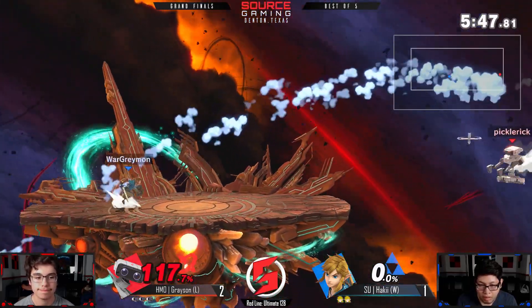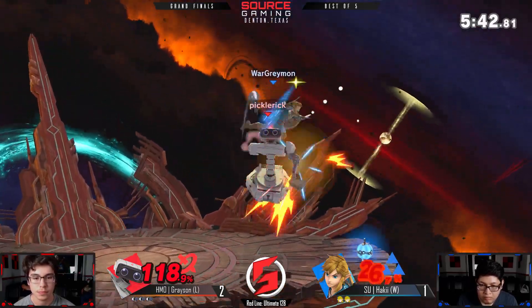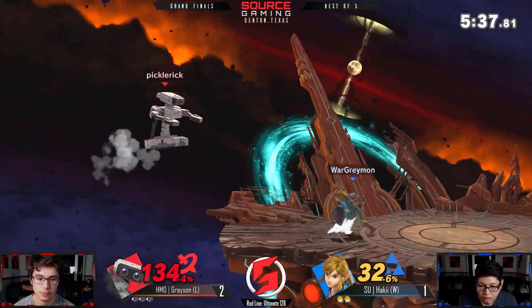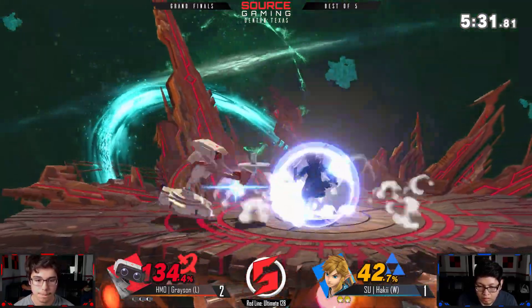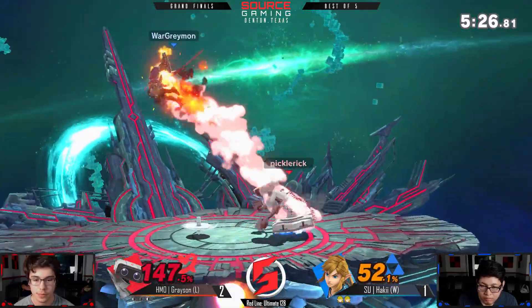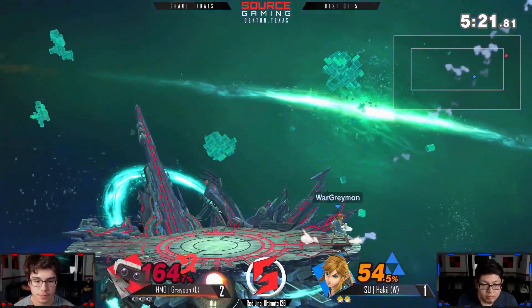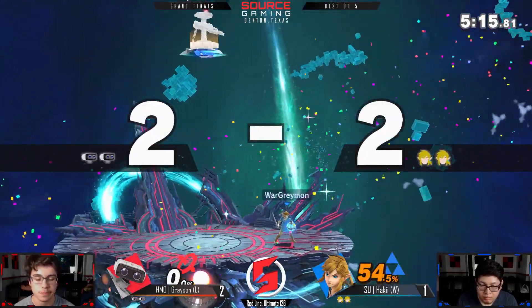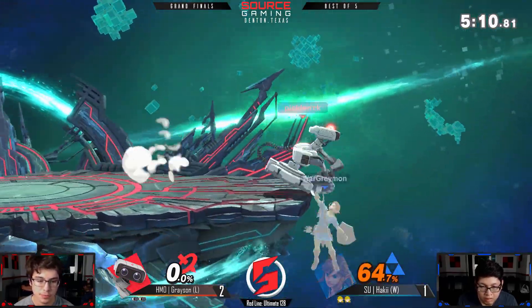That was a nice up-B by Haki — it's a very quick move so it's gonna be really hard to do unsafe moves on shield without getting punished. That up-B is gonna catch up with an air. I think Grayson is catching on — Haki's DI-ing a lot of the aerial stuff so I think he's playing a little more around that, hitting with a few more normals.